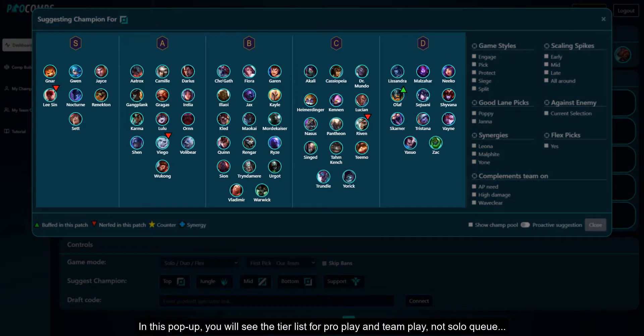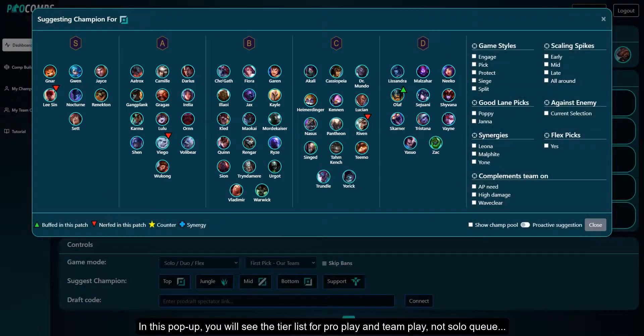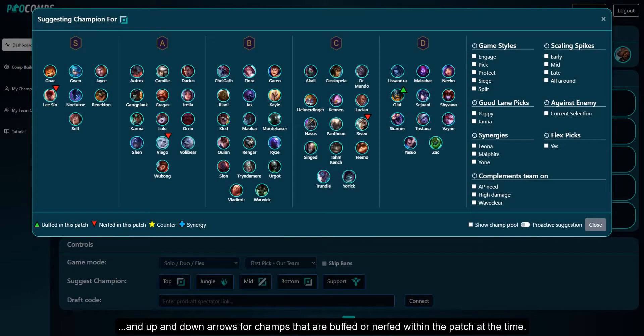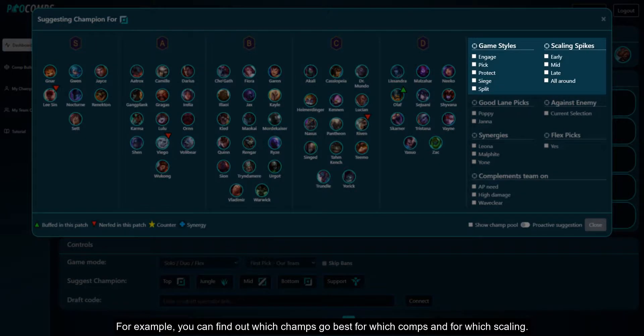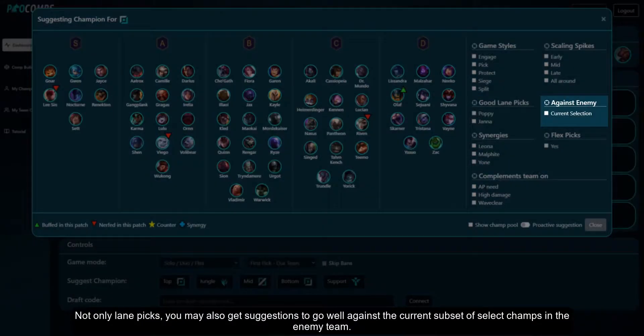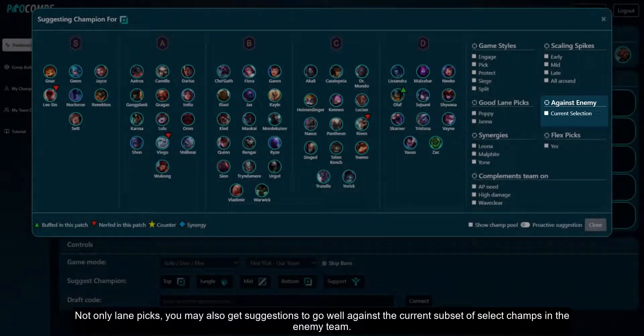In this pop-up you will see the tier list for pro play and team play, not solo queue, and up and down arrows for champs that are buffed or nerfed within the patch at the time. For example, you can find out which champs go best for which comps and for which scaling. You may see countering champions with a star and also find out which champs have synergies within your team.